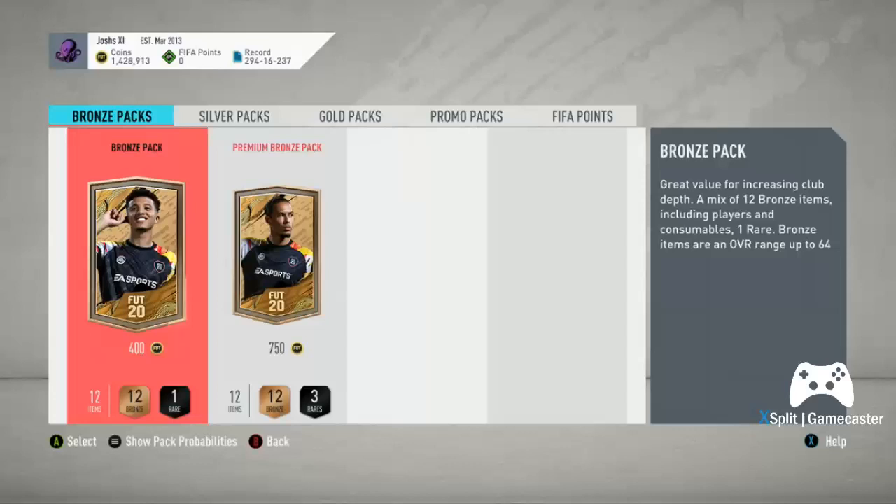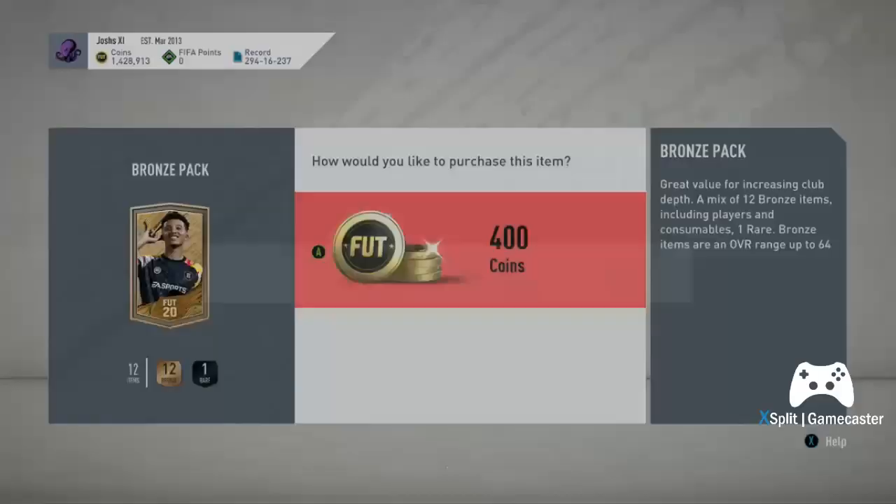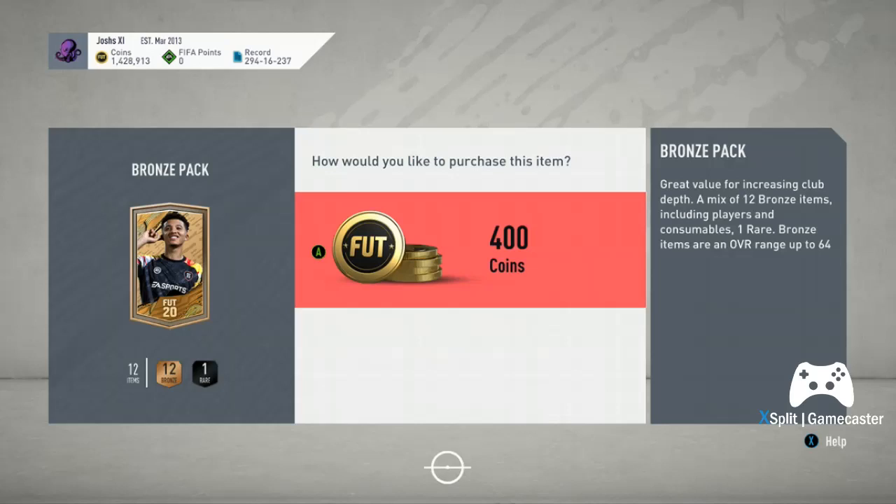I'm going to open between 10 and 20 bronze packs, show you what to list, what to discard. This is literally just the bronze pack method — we're not focusing on league SBCs, just making coins off bronze packs. It's good if you've got a small amount of coins. I know someone yesterday started with 2k and ended up with 10k after 5–10 minutes.